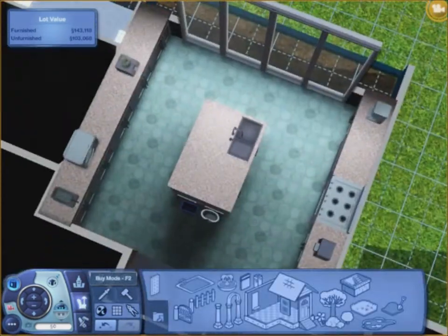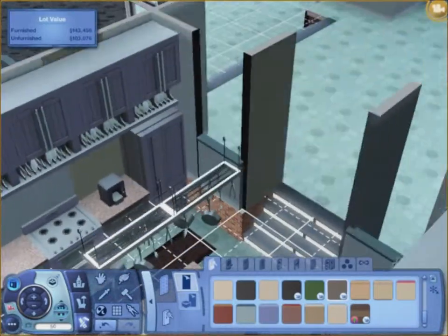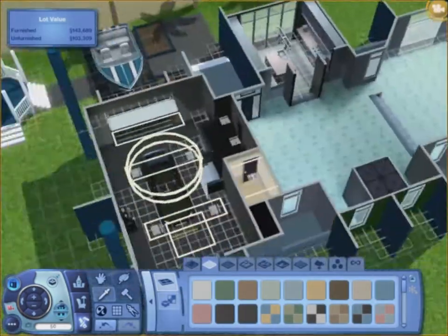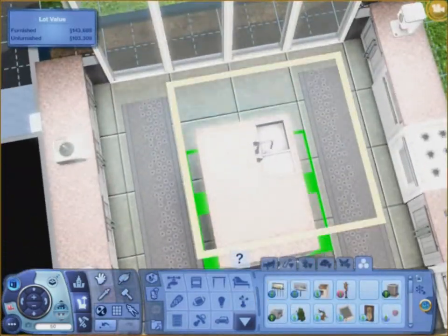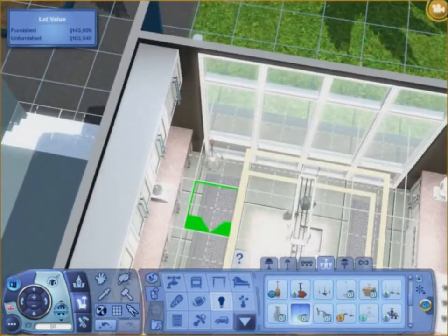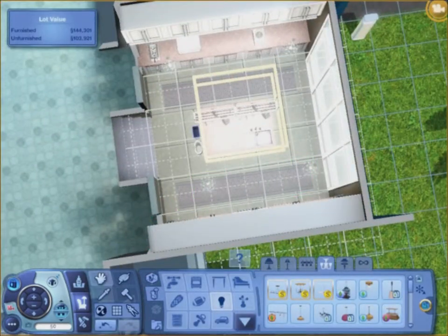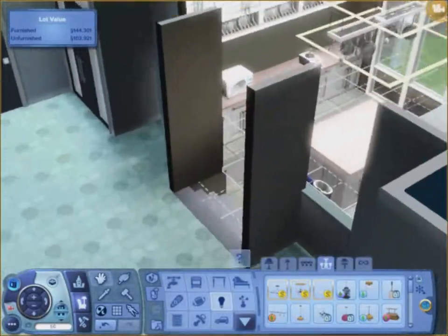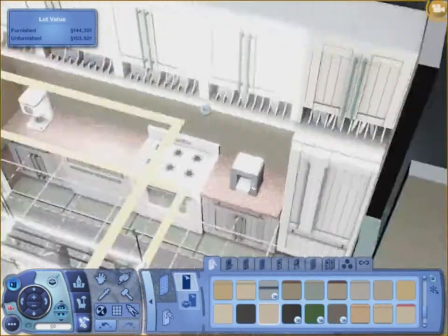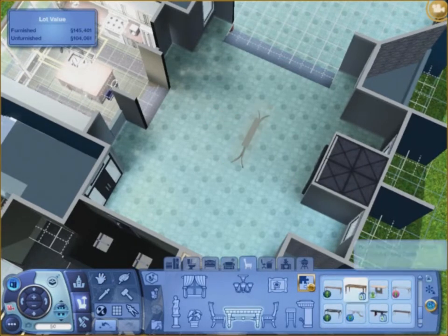Here I go putting in some rugs, placing them down and then going to change the color. I cut some of the rug-coloring footage out. Those square yellow things are cheat lights — what they do is light up the room without actually having to have lights. This house gets really dark at night, and I found that out afterwards and was so glad I put them in.